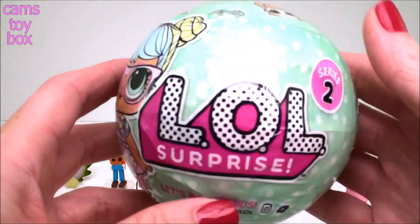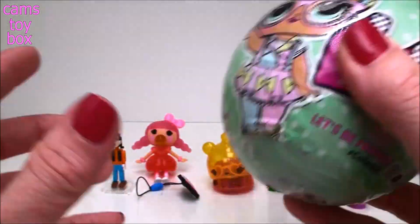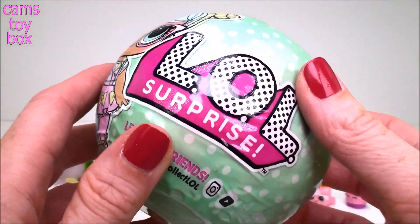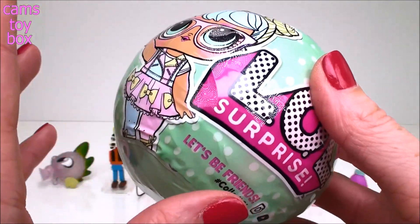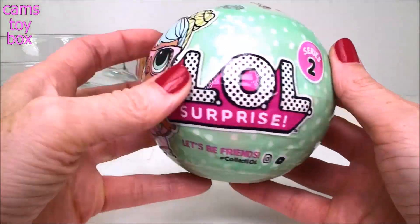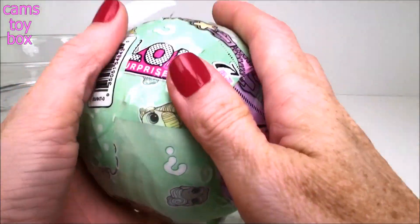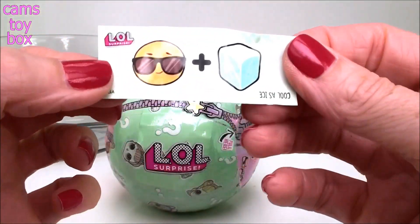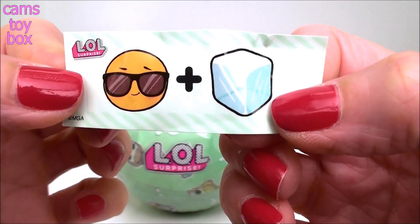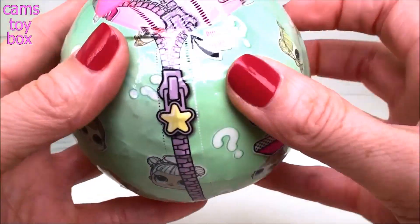Now our last surprise comes from LOL — this is a Series 2 surprise ball. I'm super excited to open it: 35 to collect, and there are seven layers of surprises to open. You have to either feed them a drink of water or put them in water to see what activity it does — whether it's going to tinkle, spit, cry, or change colors. I got my bowl of water ready. Let's start getting into our first layer. I love that zipper sound! The first layer has our little riddle inside — we have an emoji with sunglasses on plus an ice cube. Cool as ice!